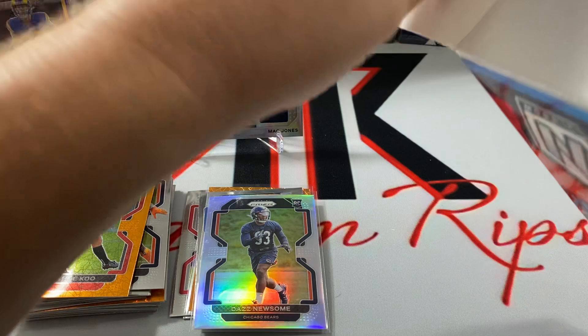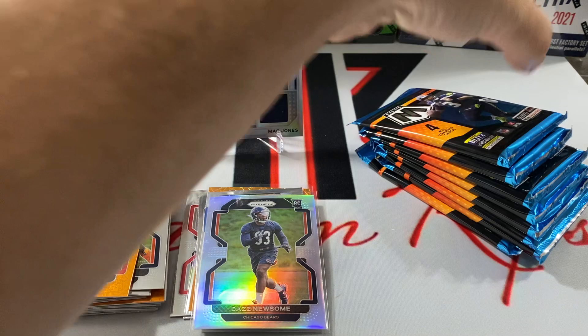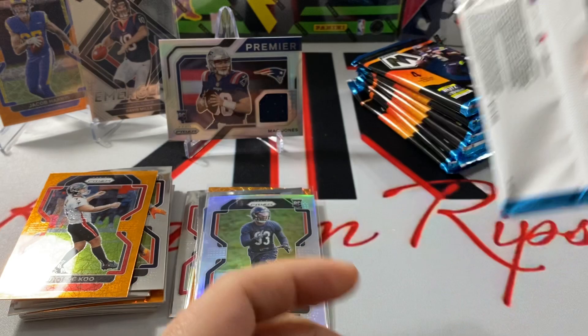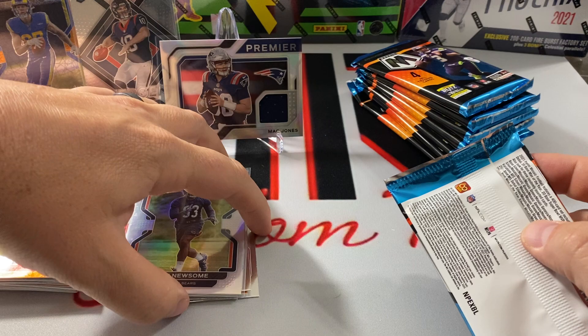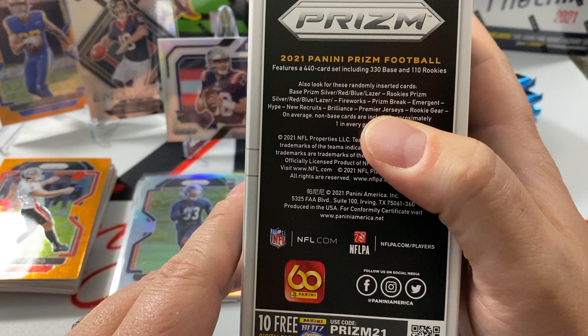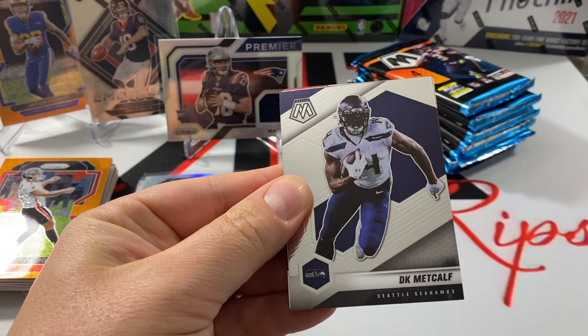Now we actually do have to pull something after I talked up Mosaic like that — we're going to need a short print for sure. I don't know if those jerseys are always silver — this one's a silver. I think I've seen some of the other ones that are pink and different colors you can pull. Premier jerseys, that's all it says, so maybe in this product they're all silver. Alright, we'll keep moving — jumping into the Mosaic here.